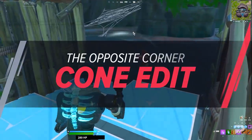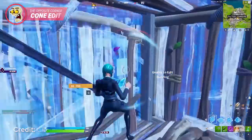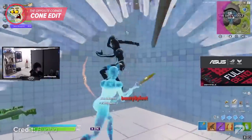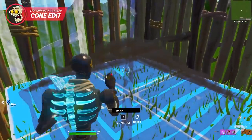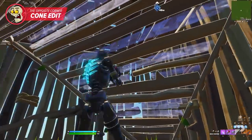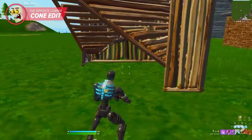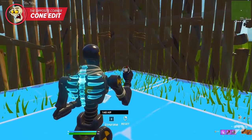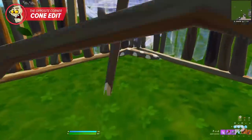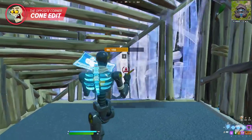Last but certainly not least is the opposite corner cone edit. When most players hear 'edit selection' they automatically think of walls and ramps, but learning how to manipulate your cones to confuse your opponent is just as important. To do this edit, simply select any two opposite corner tiles and confirm — this creates an odd-looking double Dorito-type structure. For those using edit-on-release, just select the tile closest to you and confirm, then immediately select the tile on the opposite corner and confirm that as well.